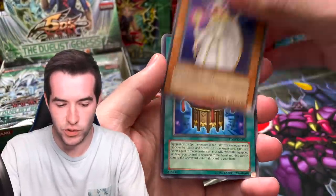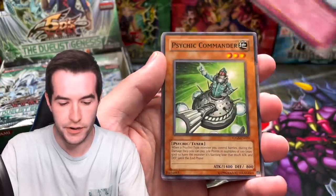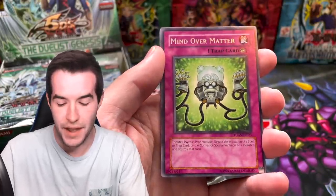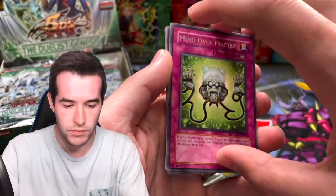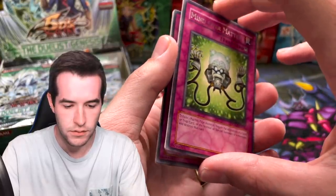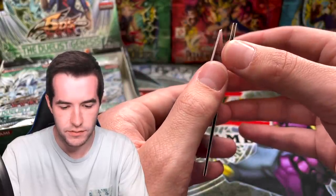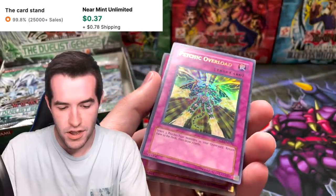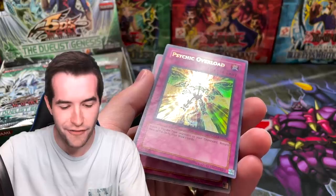Genus Lightsworn Mender, Orb of Yasaka, Lightsworn Barrier, Psychic Commander, Mind Over Matter — oh, is this sticking? What is this? You guys see this? This reminds me of the Enemy of Justice — that was a horrifying sound, but somehow it didn't come off or anything.